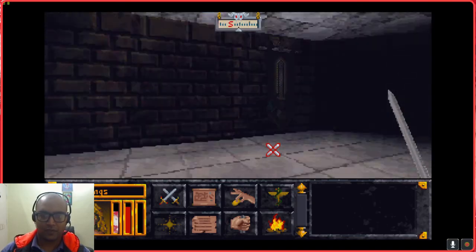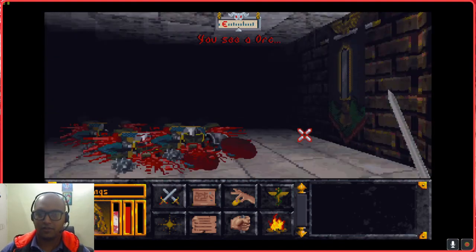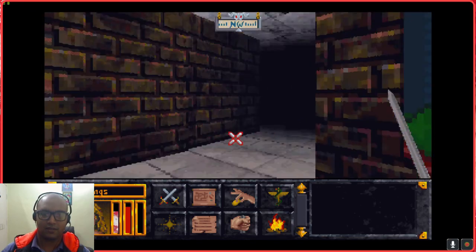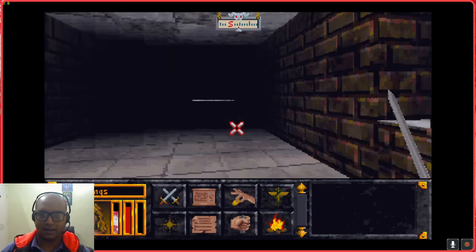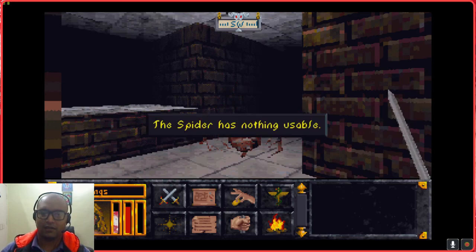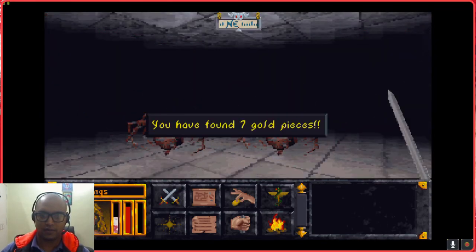In case I haven't told you guys this already: go for potions of Heal True. They heal you for a much greater and more consistent amount than potions of Heal. Potions of Healing might heal you for 50 points or they might heal you for 5 points - it's mostly a gamble. Potions of Heal True will consistently heal you for a certain amount, and as a beginner they can heal you all the way from zero back to full health. So go for potions of Heal True, not potions of Healing.